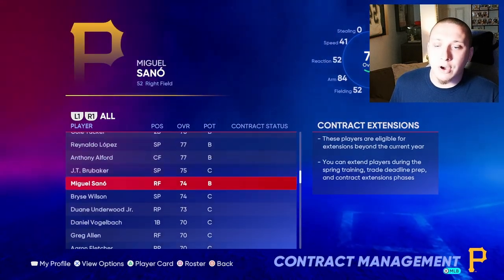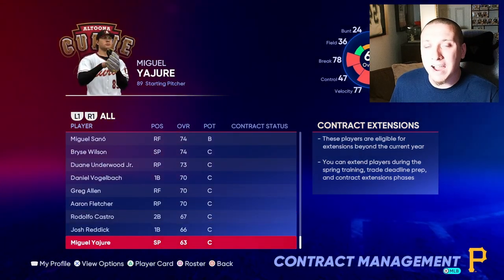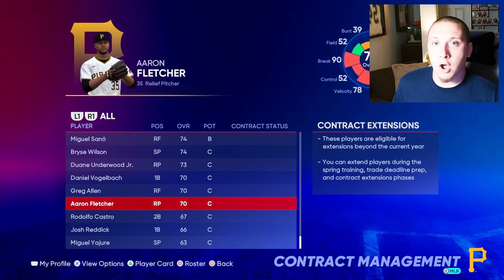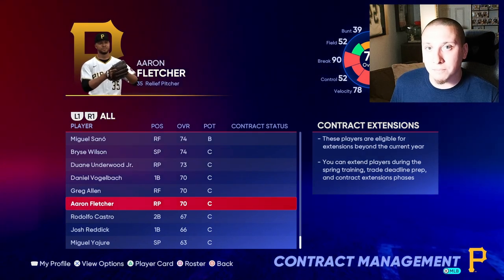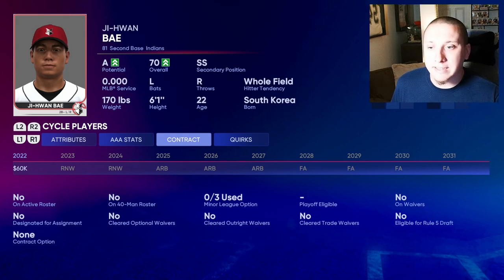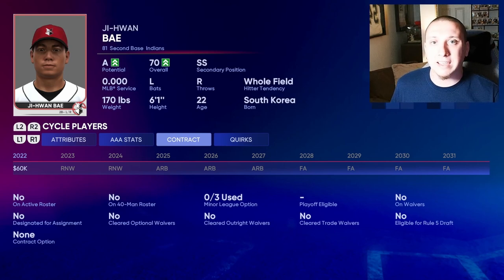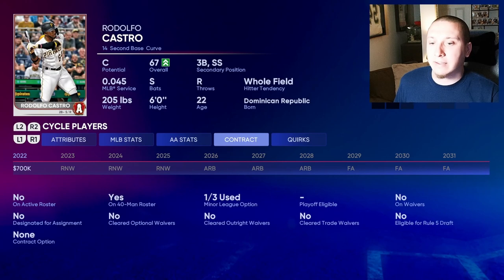You can see right here that I have contract negotiations scheduled in the latter part of this season with the Pittsburgh Pirates. However, I'm only able to negotiate with a certain portion of my roster — specifically players on my 40-man roster. When you go to just about any prospect within your system and look at their contract details, it's going to show 'RNW' underneath a couple of years, which indicates that their contract is in fact renewable.